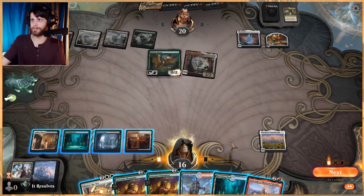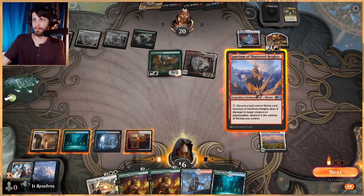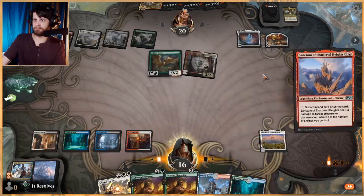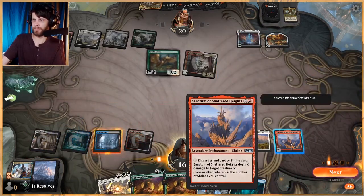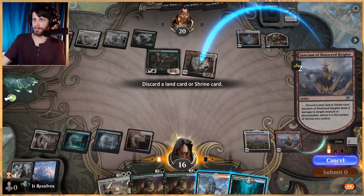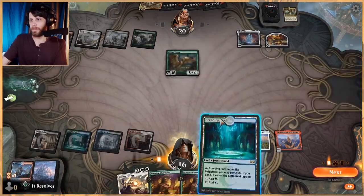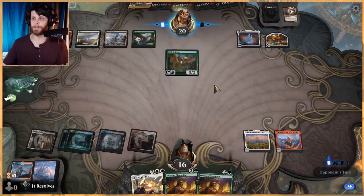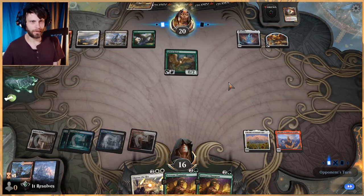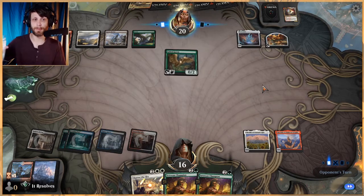That might be wrong, I don't know. But here we can actually just start mowing these things down. Let's hit this and discard the Steam Vents, I think. Then we'll play the land out so they have to commit a little more to the board, and then we can Shatter the Sky. That way I think that's a better play now that we drew that shrine. I'm liking this shrines deck — this is super fun.